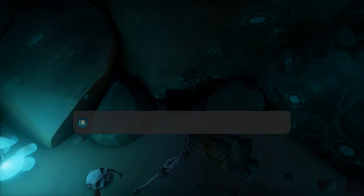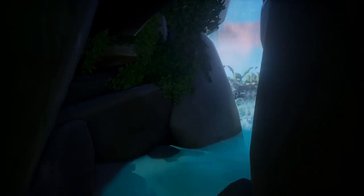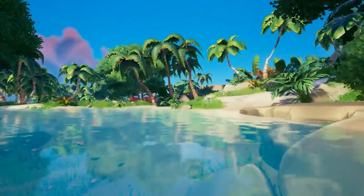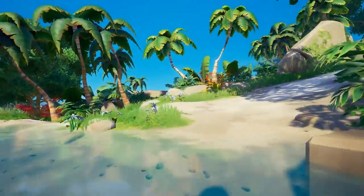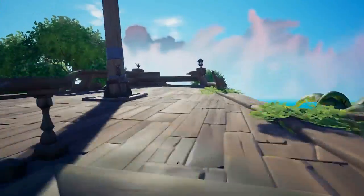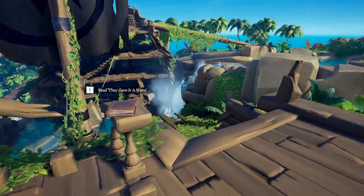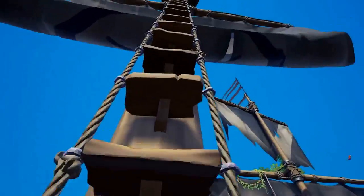Once you have done that, head over to the waterfall, go behind it, and work your way in. If you follow it right to the end, you should notice a journal — that will be journal number 2 out of 10. Once you have read that journal, work your way out of the waterfall, then head up to the broken ship. What you'll need to do is head to the helm. Once you're at the helm, have a look to the right of it and you'll notice a journal. That will be journal number 3 out of 10.